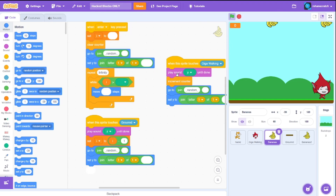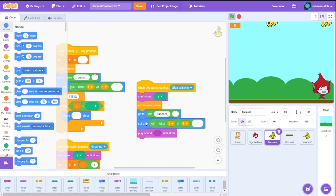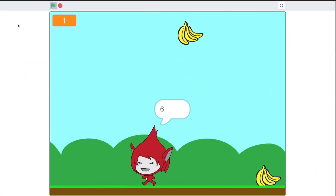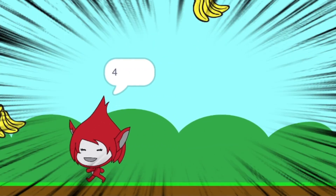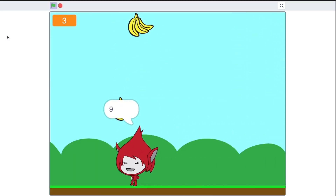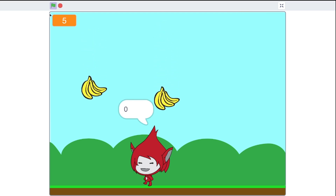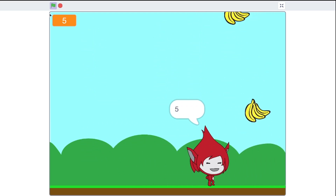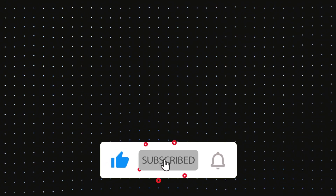We replace the play sound blocks with start sound for better behavior, drag them to the backpack, and we are finally done! We made a whole banana catcher game using only hacked blocks — really cool. Hack blocks like the previous costume, while block, and detection hat blocks are pretty handy, and you can use them in your own Scratch project and share them on the website. That pretty much wraps it up — give the video a like and consider subscribing for more content!